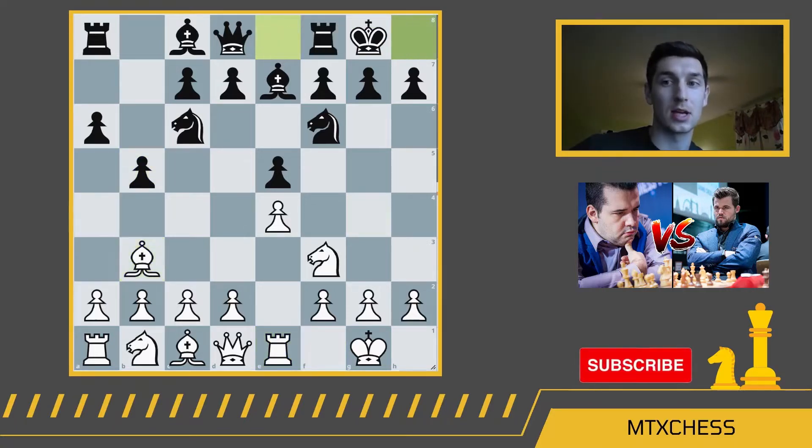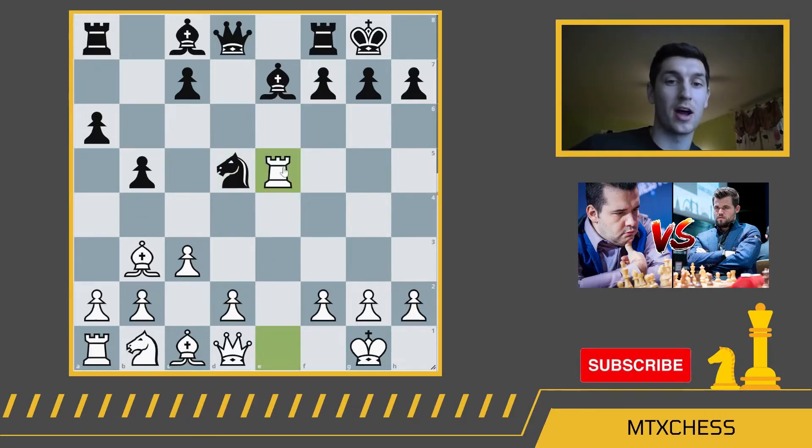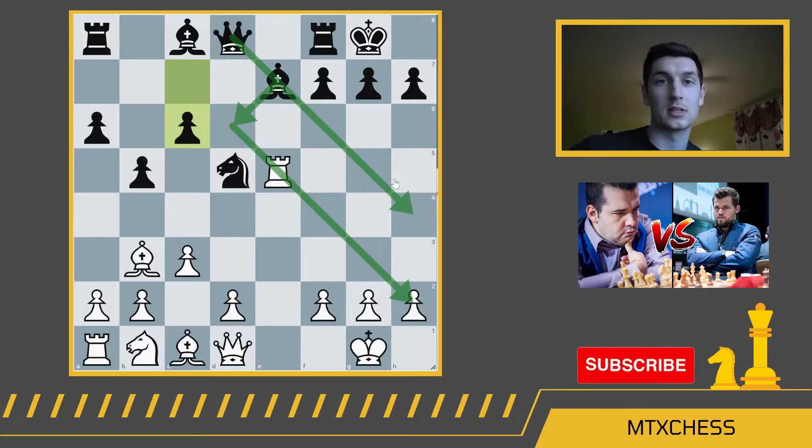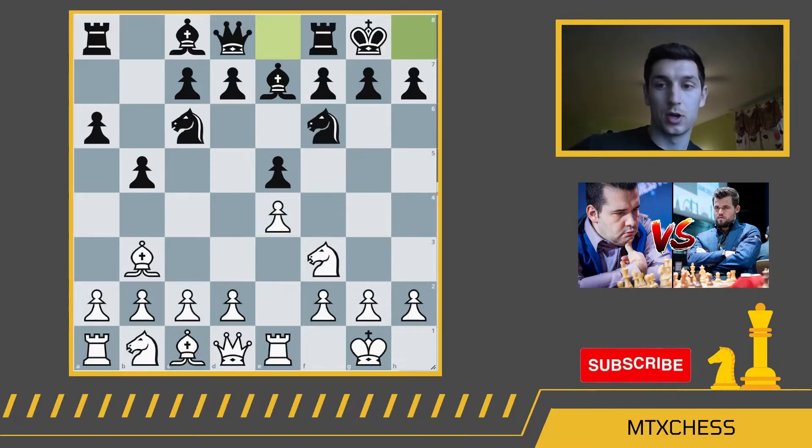b5, bishop b3, black castles kingside. Nepomniachi elects to play h3, and this is the anti-Marshall attack line of the Ruy Lopez. The Marshall attack is a famous counterattack from black where if white plays c3, black plays d5. After e takes d5, knight takes d5, knight takes e5, and a couple of exchanges, black gets great attacking chances with c6, bishop d6 putting pressure on h2, and the queen coming to h4. This is named after Grandmaster Frank Marshall, who first played it against Capablanca, a world chess champion in the early 20th century.